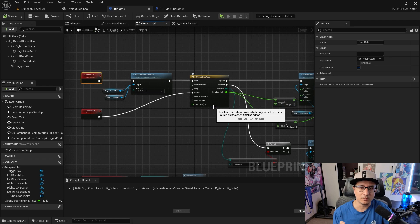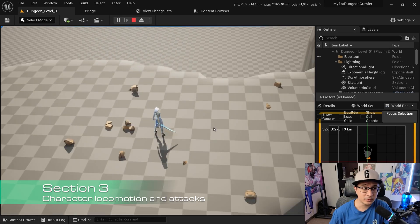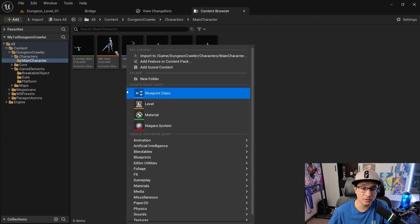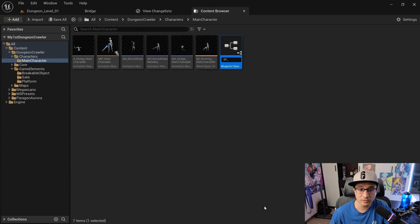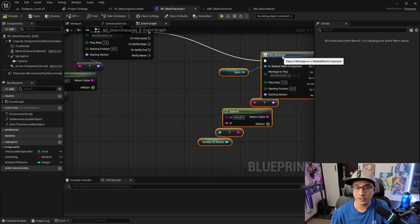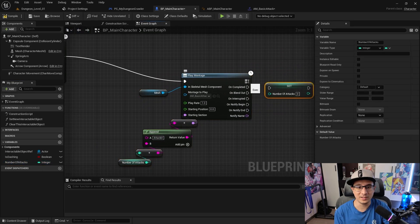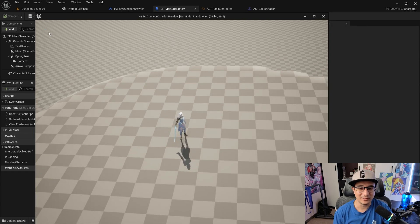Section three is about destroying a barrel. Instead of adding enemies right away, we show you how to make destruction, how to create combo attacks, how to use animations with Blueprints to perform a combo attack and deal damage — and we test that on a barrel. Even at section three you already know very important stuff.